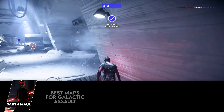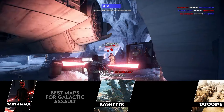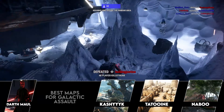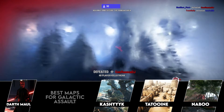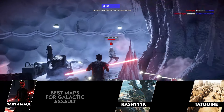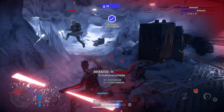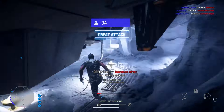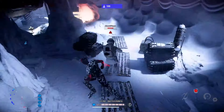Moving on to the best maps for Galactic Assault — the three I personally think he's best on are Kashyyyk, Tatooine, and Naboo. Tatooine and Naboo are great due to their urban close-quarters style and the fact that you're on offense on those maps. His fast movement in those tight areas makes him very hard to take down. Kashyyyk is honestly going to be on the list for pretty much every villain — that map is just so good for killstreaks on the dark side.